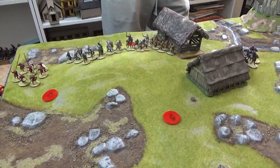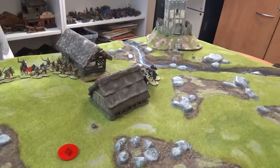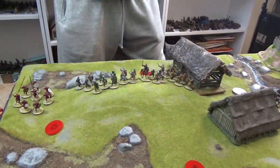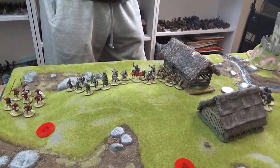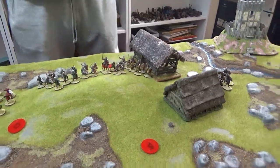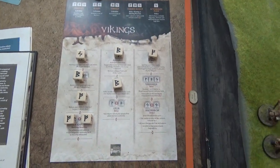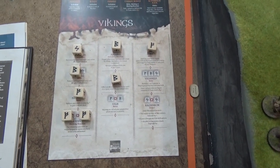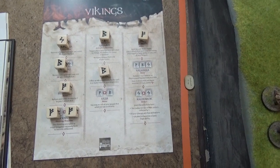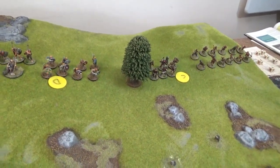Turn one ended on movement for the Normans as we're quite a distance apart having started mid-battlefield. The knights took advantage of their speed and moved up to the hovel. The rest of the army either used activation dice or the free move option if they were more than 12 inches away, advancing forward in a line. Now over to the Viking turn — we managed to get an extra dice via an activation pull and I'm filling my board with reactions, advancing troops to take up closer positions.